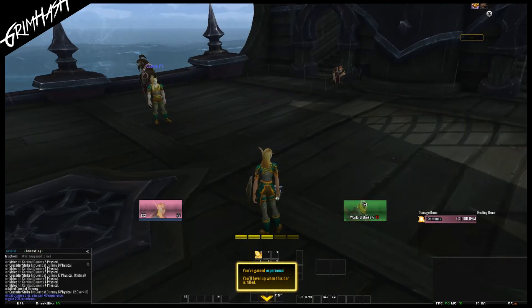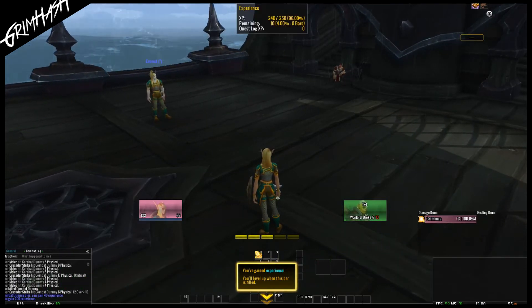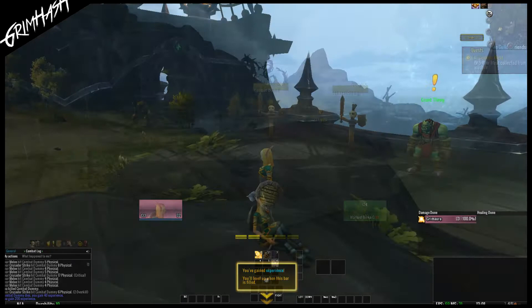Now you see, my experience bar isn't down there. It's all set up for the Blizzard standard UI — it's not tied to the asset. So my experience bar is actually up here, but it's saying your experience bar is down here, buddy. It's not really helpful, but it's fine.